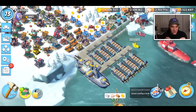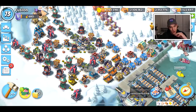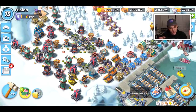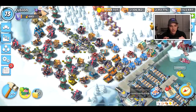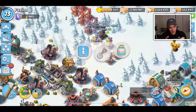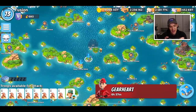Hi everyone, welcome back to a new Boom Beach video. I'm here on my level 73 account and we're getting very close. All of my mortars are officially done. All I have left are flamethrowers and machine guns, and then I have all my storages and residences. It doesn't seem like I'm close, but the defenses and buildings we have left are freaking cheap, so we are going to grind through them.